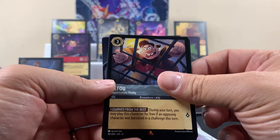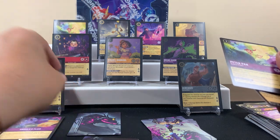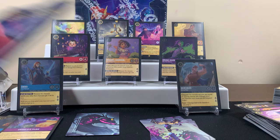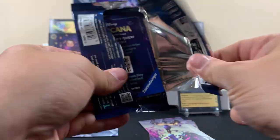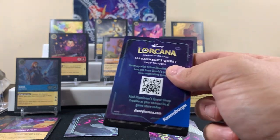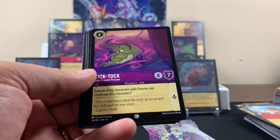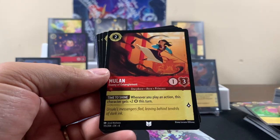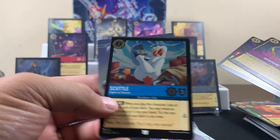Rare, super rare — we got that one already. Oh really? And Ursula's Plan — pay attention, we did not get that one yet though. We already got Peter Pan right here in the corner. Ursula pack next — Ursula from the movie, Brawl, Ursula's Plan — rare, rare. That pack sucked.